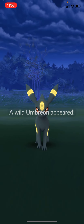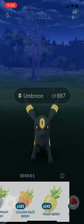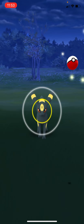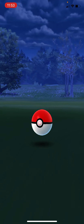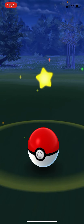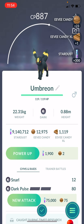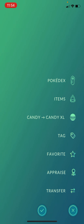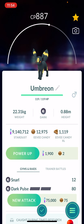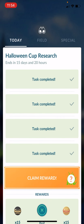Number four — wow, an Umbreon! Let's get some extra candy out of Umbreon. I have a hundo Eevee and I'm thinking I want it to be an Umbreon, but if this saves me from doing that then I'll make it an Espeon. Not the greatest three-star, but I'll go ahead and hang on to that. That was pretty good.